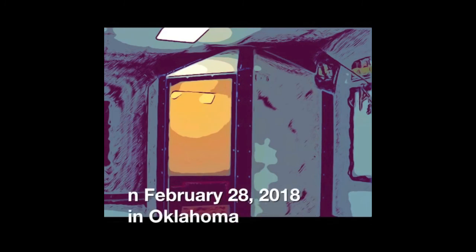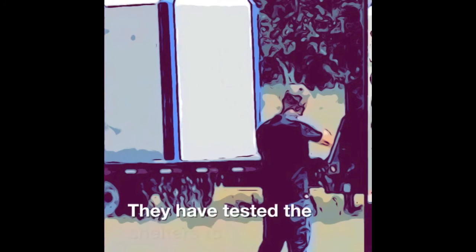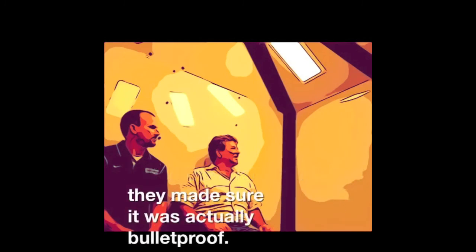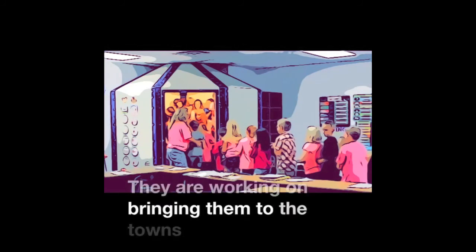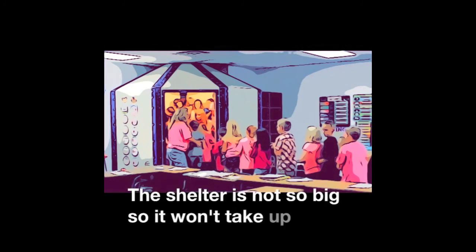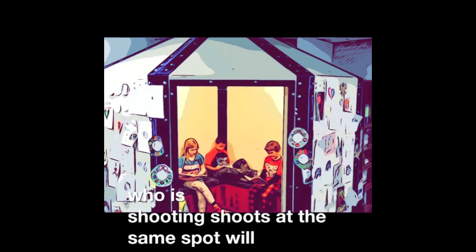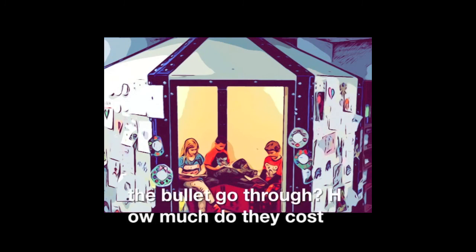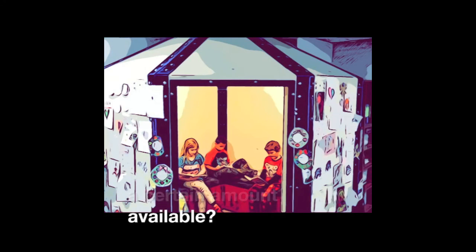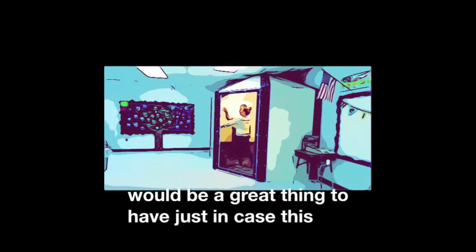On February 28, 2018, in an Oklahoma elementary school, they decided to put bullet and weatherproof shelters in some classrooms. They tested the shelters to make sure they are actually bulletproof — with actual people inside the shelters during testing. They are working on bringing them to the town's high schools. The shelters hold up to 35 students and two teachers and are not so big, so they won't take up too much space in a classroom. Questions I have: what if the shooter hits the same spot repeatedly — will the bullet go through? How much do they cost? Are these shelters going to be available for other schools, and will there be a limited amount available? Given other shootings around the country, I think this would be a great thing to have, just in case.